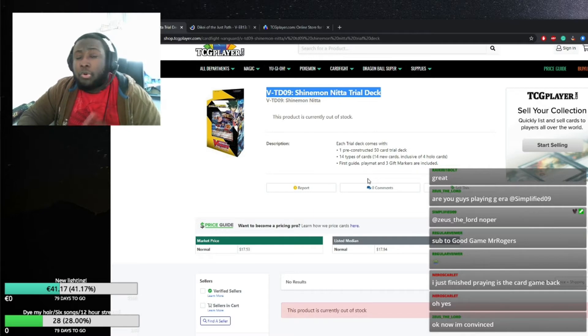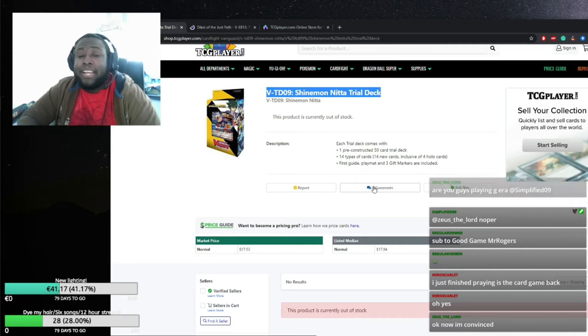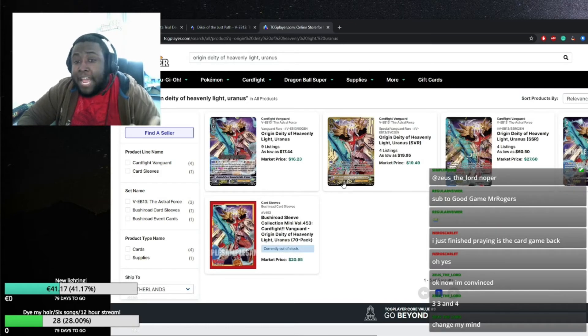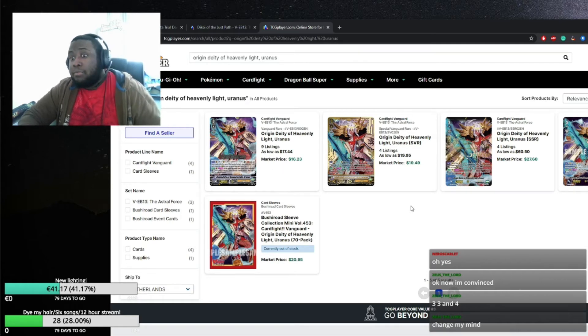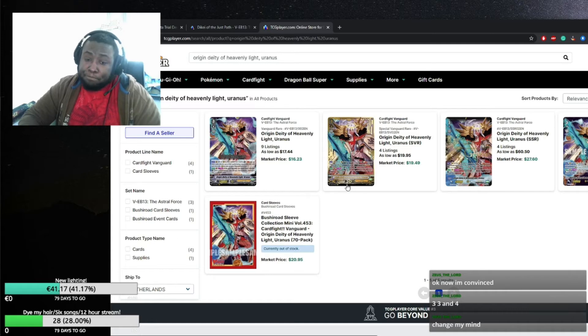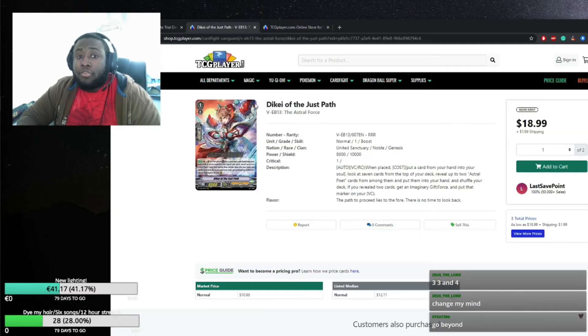You'll want to play a ratio of four Origin Deity, four copies of Aosinus — the new VR from the VBT 12 set coming soon — and two Gleaming Lords from the trial deck. Hold onto your Origin Deities, since having three Force markers and getting Astral Plane active with minimal investment is essential for consistency. Origin Deity is currently sitting around seventeen to twenty dollars depending on how many copies you still need — it's a worthwhile investment for the clan's future.